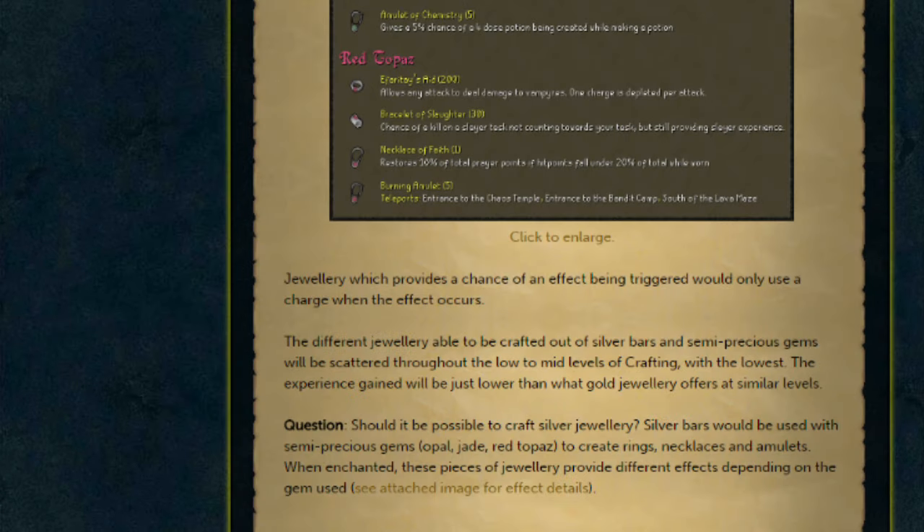These are all some very interesting effects and many of them sound really useful. I particularly like some of the more basic ones, for example the ring of pursuit, where it gives you a 25% chance of revealing the entire path of a hunter creature as opposed to just getting part of it. However, I do feel we've got to be careful that we don't make these items too powerful, because they're only made out of silver, opal, jade, and red topaz — pretty much some of the lowest-priced items in-game. Obviously they'll rise if this update comes out, but are we used to these items having value? One good part is that a lot of this jewellery only gives you a chance of the effect being triggered. Out of the current percentages they've already suggested, I don't actually have any major quarrels with it.